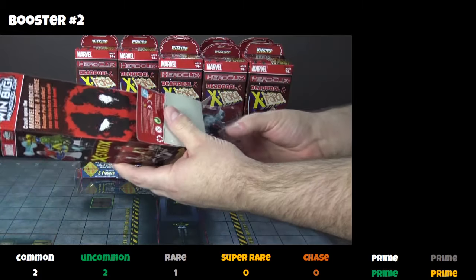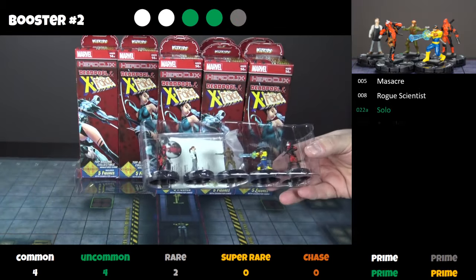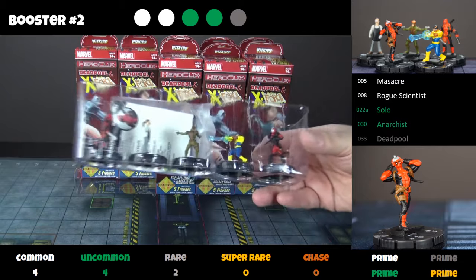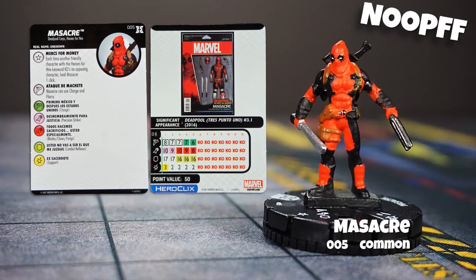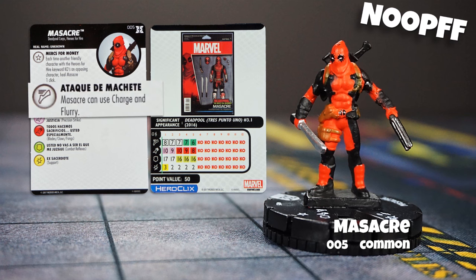In booster number two we find a rare Deadpool, Anarchist, Solo, a rogue scientist, and Massacre. The noob award goes to Massacre. He has charge across the dial, combined with flurry and a special power on the first three clicks — which is a great combo.